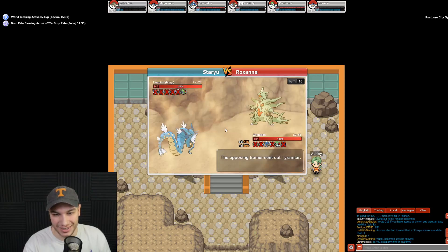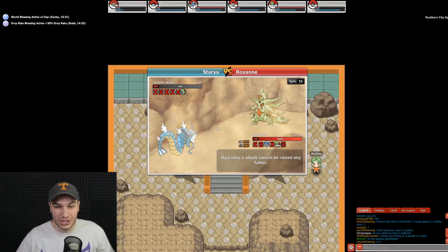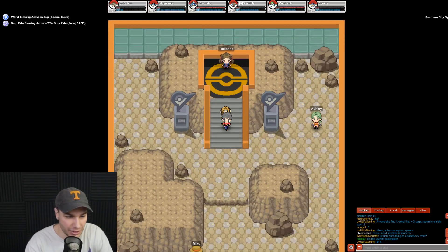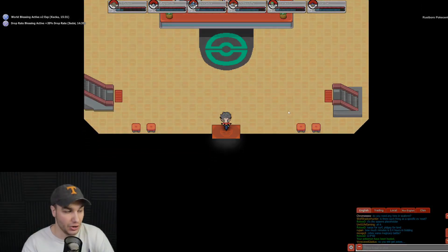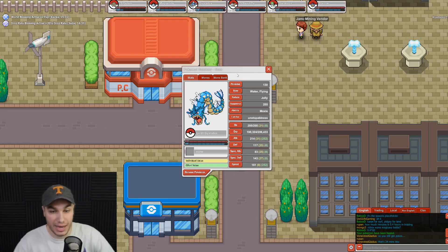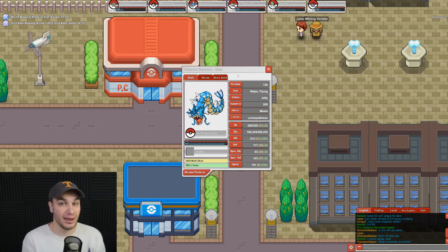We just got our first gym badge in the Hoenn region on the first try! Mega Tyranitar goes down to Waterfall and that's it — we did it! We now have 17 different gym badges total. I'm going to end the video here. We started our Hoenn adventure and it's off to a great start. I'll need to train Gyarados to at least level 80 to finish this region, and catch more Pokemon too. Leave a like, subscribe, comment if you want, and as always — god bless and I'll see you in the next one!